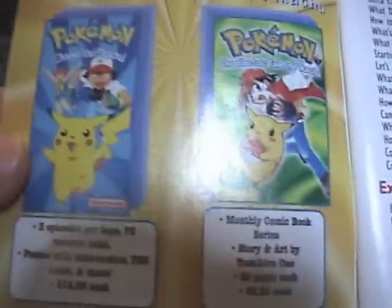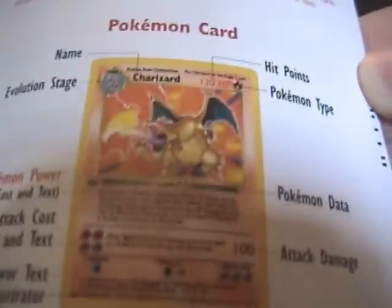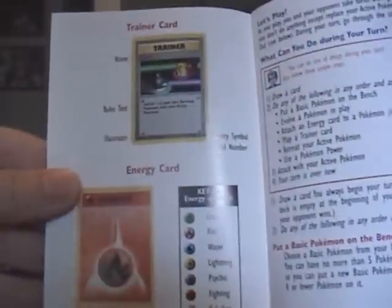Let's check out the rulebook real quick. Here we have an advertisement for the Pokemon VHS and a comic book series. Some cool illustrations — there's a Wartortle holding a Voltorb. The first edition base set Charizard. Some more illustrations. Here's explaining the special conditions. And here's some kind of mail-in offer. Here's a checklist for the base set — all the cards there.